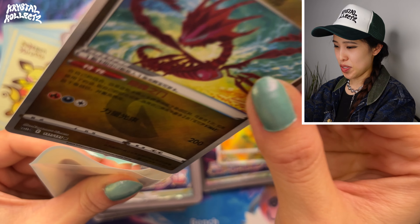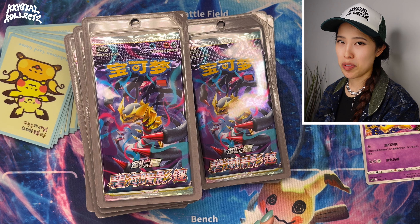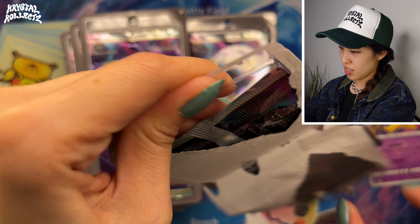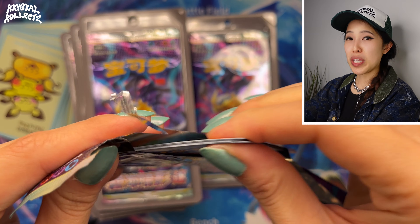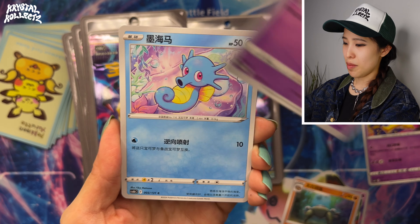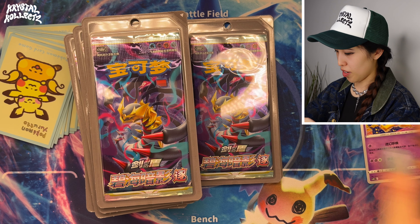Usually I see at least one Radiant from these boxes; sometimes I've pulled two. Radiant Pokemon are essentially shiny Pokemon — if you're new to collecting, it's just a different name for them. They used to be called Shining or Shiny; they added a new gimmick making the whole card look like a diamond or gemstone, which is very pretty. Continuing to see lots of Lost Zone cards. I like how the Trainer cards have a nice Pokeball foil on the Reverse Hollows — that's pretty nice.